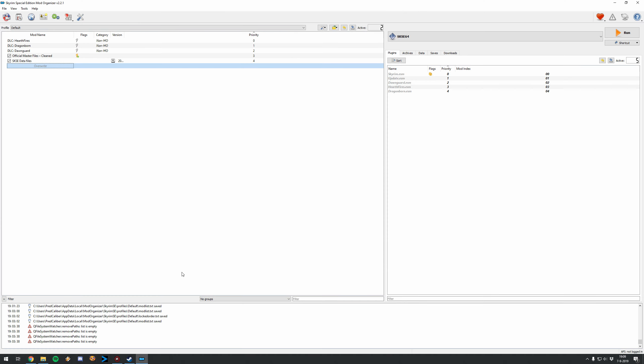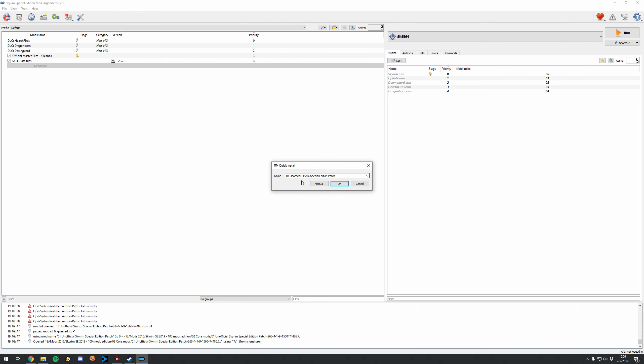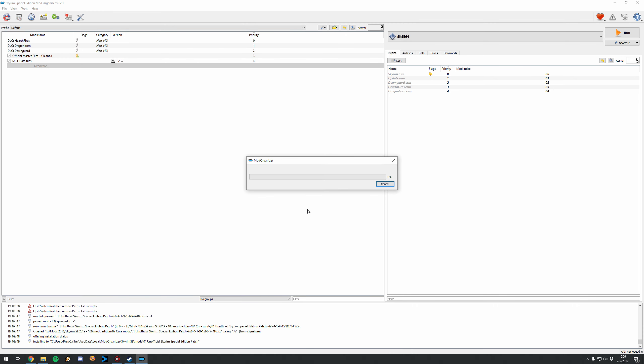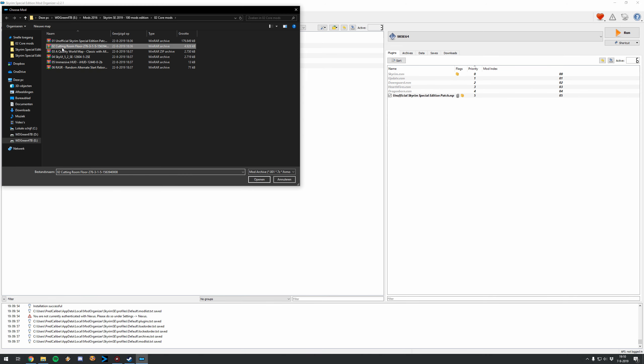Once you've downloaded them, we simply add them by clicking 'Install a new mod from an archive'. Go to your newly downloaded mods, starting with the Unofficial Skyrim Special Edition Patch — click Manual, everything looks good, click OK, and wait for it to finish installing. Then activate the mod. You can see our first custom ESP from the Unofficial Skyrim Special Edition Patch. On the left side are installed mods with textures and meshes; on the right side you'll see if the mod comes with a plugin, since not all mods do.